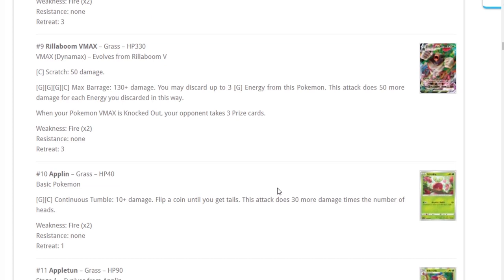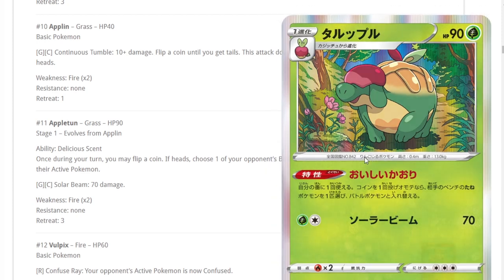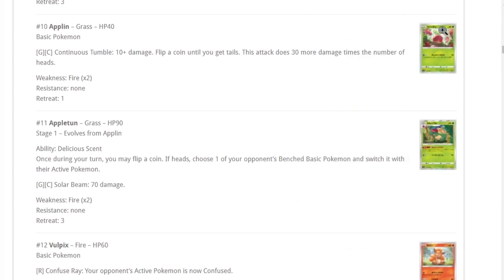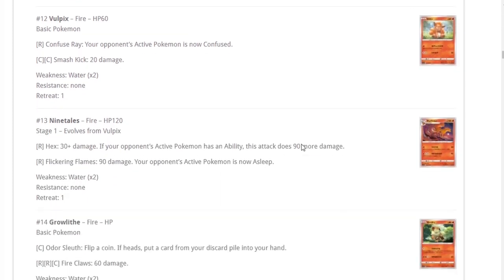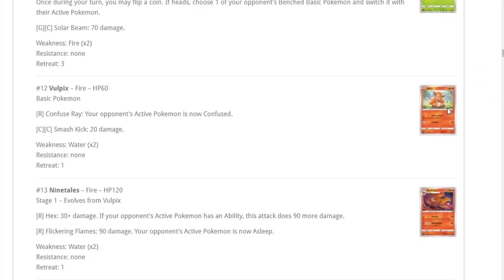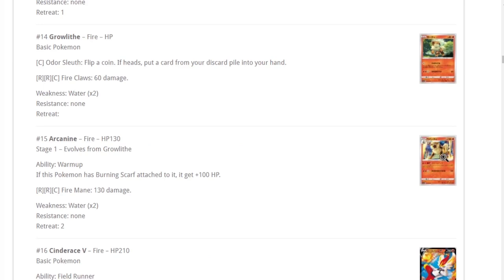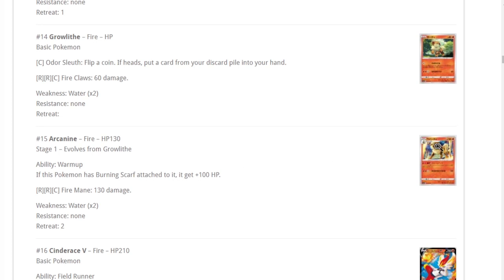Appletun — during your opponent's turn you may flip a coin; if heads, choose one of your opponent's benched basic Pokemon and switch it with their active Pokemon. It's like a flip-based Boss's Orders. You could technically play it with Ditto, but we just have Boss's Orders, so I don't think it's worth it.